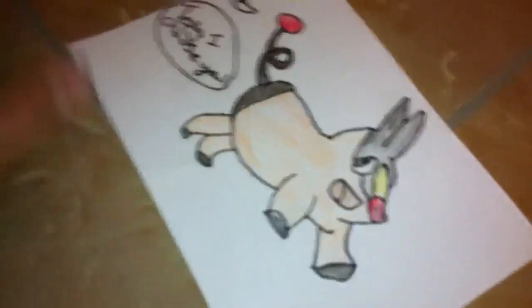So the first one is Tepig, and as you can see there's a Pokeball, and the Pokeball sort of failed, and it says 'Tepig I choose you.' Sorry if you can't hear me very well.